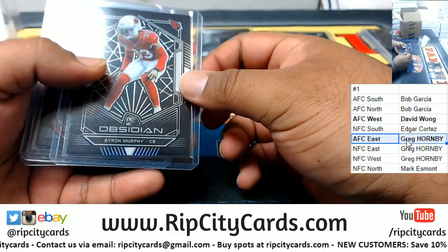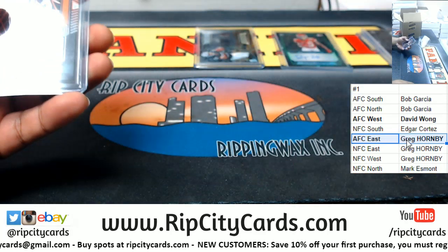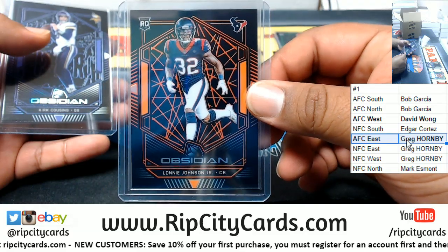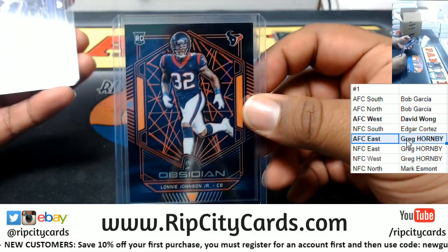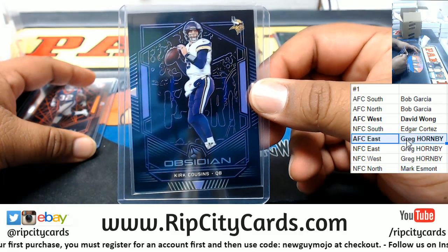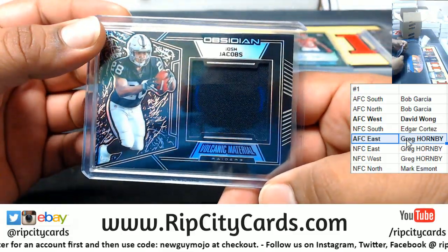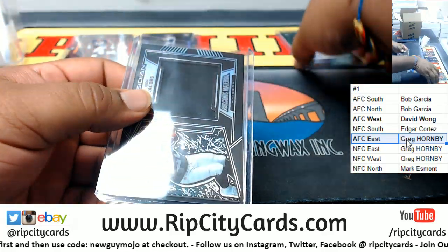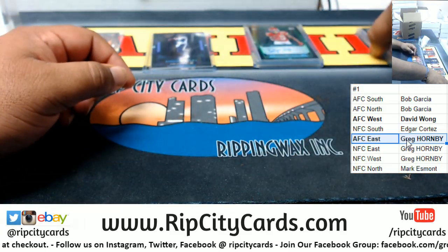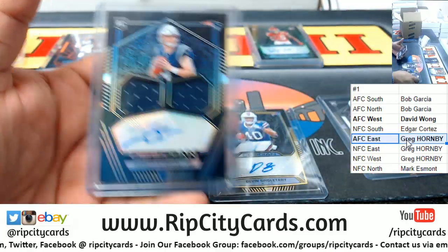So the Cardinals are NFC West — that's Greg. Lonnie Johnson Jr. is a Texan — AFC South, so that goes to Bob. Kirk Cousins Vikings — that's NFC North, which is Mark. Raiders are AFC West, so that goes with the Chiefs — AFC West is David. And Greg crushed it: he got a Devin Singletary Bills auto, a Byron Murphy Cardinals card, and a Jared Stidham RPA.